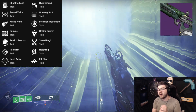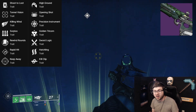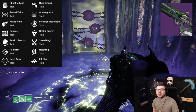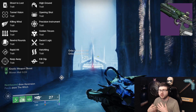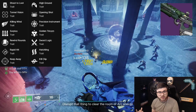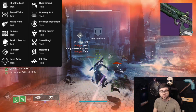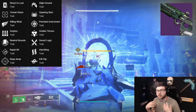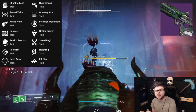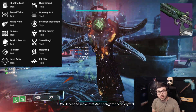For PvP this is a Rapid Fire Frame, and there are a ton of good perks: Tunnel Vision, Killing Wind, Surplus, Keep Away, and Rapid Hit in the first column. In the second column you mainly have Opening Shot for consistency, plus Kill Clip and Golden Tricorn for damage. A super consistent roll would be Rapid Hit plus Opening Shot or Keep Away plus Opening Shot. A slay-out roll of Killing Wind plus Kill Clip or Golden Tricorn is also very viable. We'll have to wait and see, but for PvP this definitely could have a play.